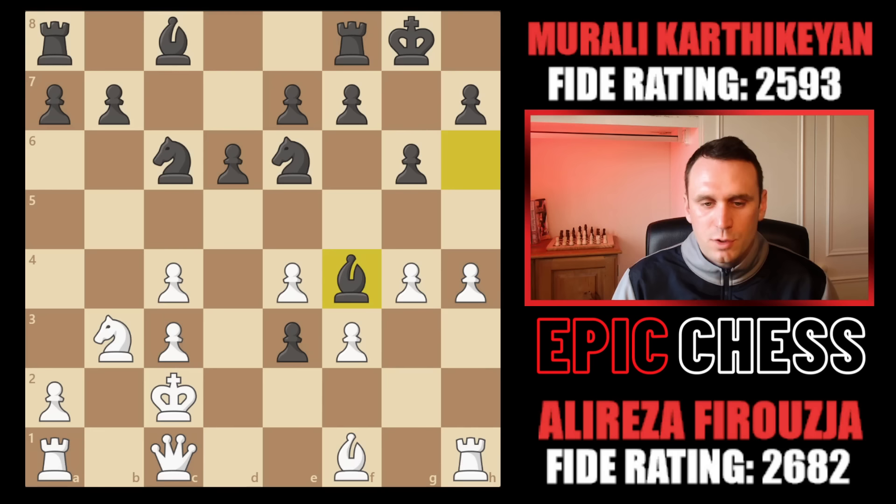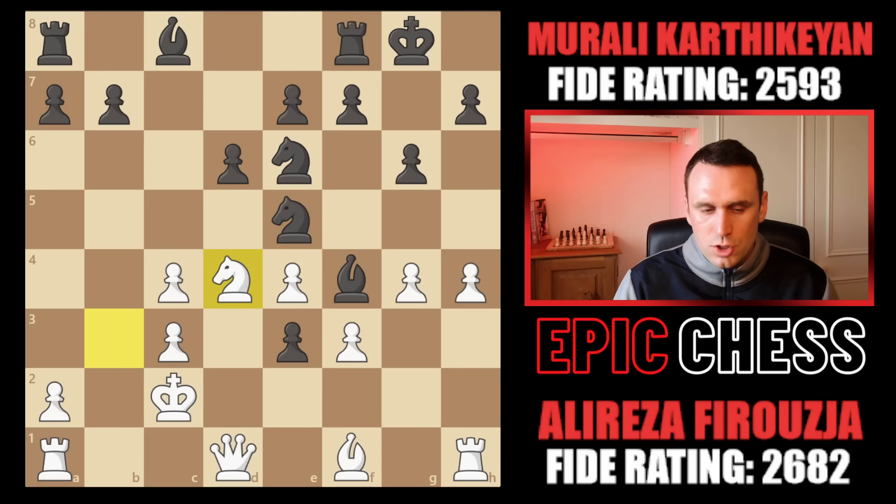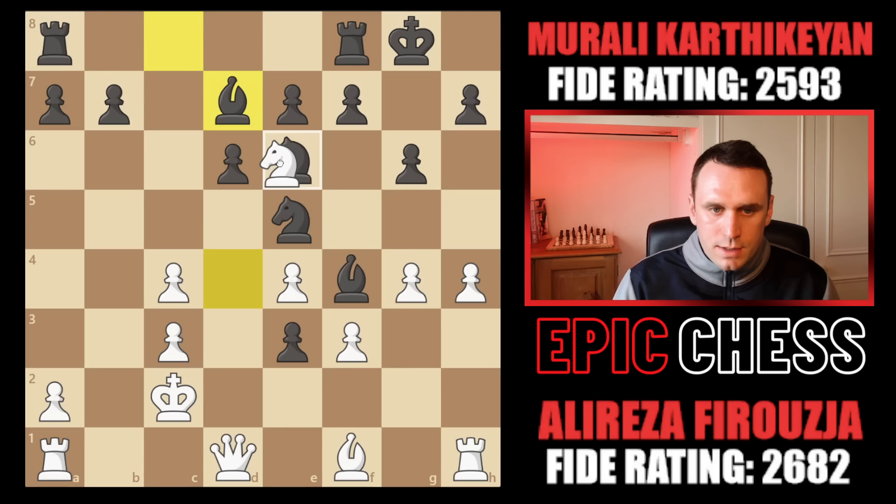So e2 is a threat, and queen d1 was played to cover that. The knight now came to e5, and one of the big problems here for white is that this pawn is critically weak. Alireza starts a manoeuvre with his knight back to c1 and e2. But if he played the most natural move of knight to d4, then black can simply carry on with bishop to d7 — you can't actually take here or you're running into bishop a4 check, winning the queen.